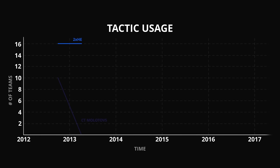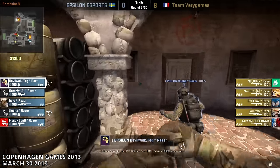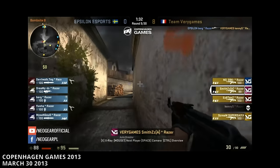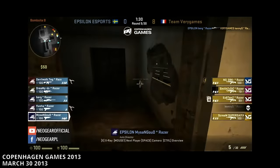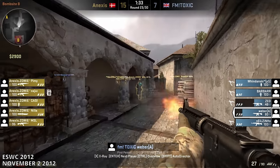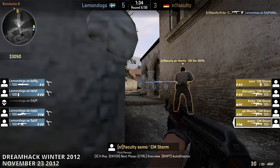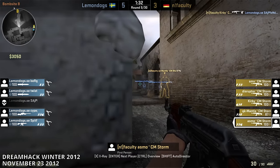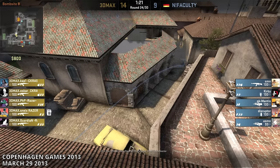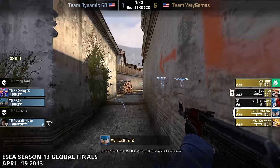The double HEs still remained a key part of how CTs handled Banana, and they also figured out a way to throw them from the site, ensuring they couldn't take damage from the Ts. But these nades alone weren't enough to fight for Banana — CTs needed something more. Whenever CTs pushed Banana, the main problem was dealing with multiple positions at once, most commonly the bottom of Banana where the T steps are. This is where the smoke grenade comes in. CTs had already been using smokes to block this position, but they needed a way to smoke it before clearing it.